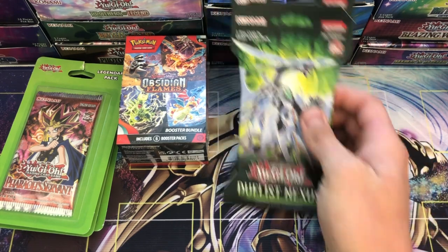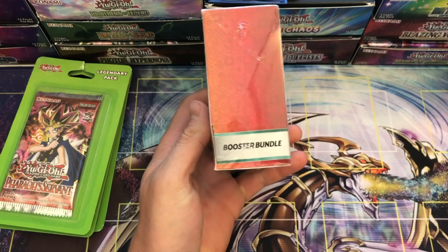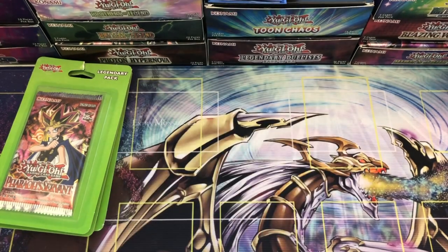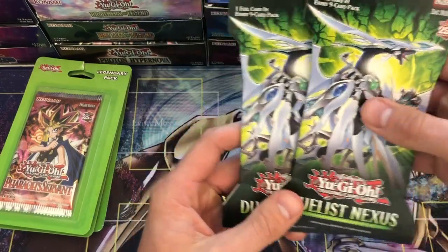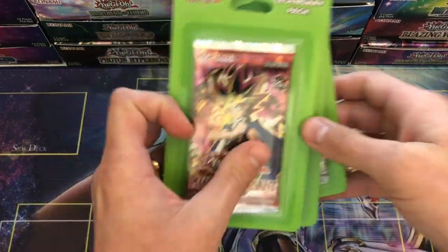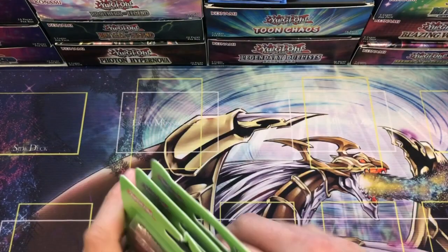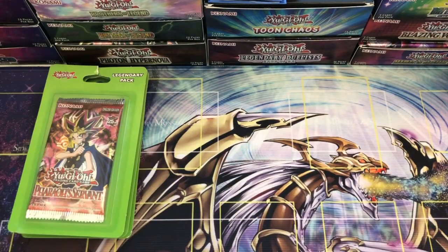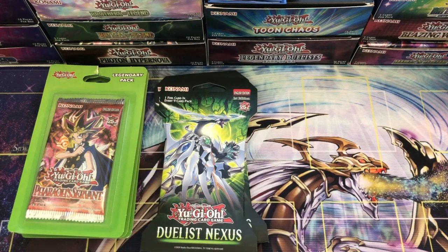We're going to open up a booster bundle and kind of review that a little bit too once we get to the Pokémon portion. We also have a couple of today's advertisers, if you will — picked up some things at Target: a couple Duelist Nexus we've not opened yet, and they did have a few legendary packs — Pharaoh's Servant and Invasion of Chaos. We don't have the Genzo or Chaos Emperor Dragon yet, so just another little shot at that.